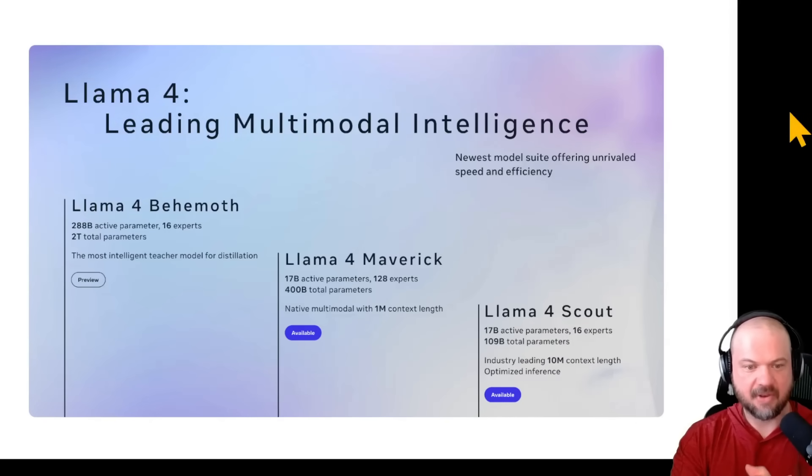There's a bit of a debate on whether it'll run on consumer-grade hardware — we'll get to that in a second. Then we have the Llama 4 Maverick: 17 billion active parameters, 128 experts, and it's a native multimodal model with a 1 million token context length. This is the model with multimodal abilities — being able to see images, videos, etc. A 1 million token context length is still very, very big.